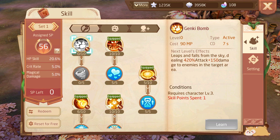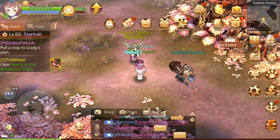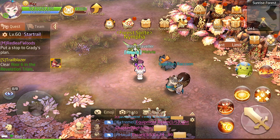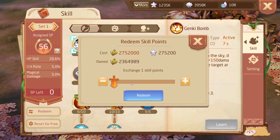Every time you level up you get a point to put into the talent tree, but you can also exchange XP. You can see the XP bar at the bottom — I'm about nearly a quarter of the way to the next level. You can go to Skills, click Redeem, and trade that XP in to buy another skill point. If you don't need that level, that option is available.